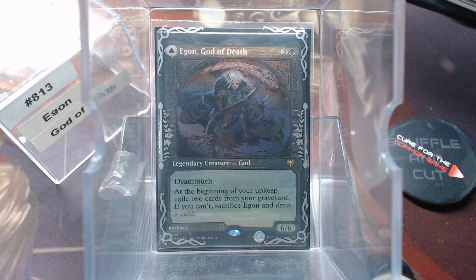Welcome back to Gear for the Common Game. Today in deck number 813 we're going to talk about Egon, God of Death. This card has a back side to it, but I built the deck focused around the actual creature. The artifact on the back is not going to win with commander damage, that's for sure.